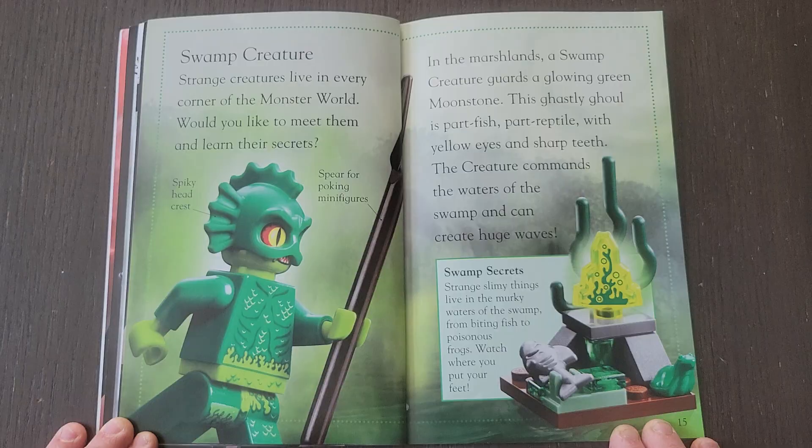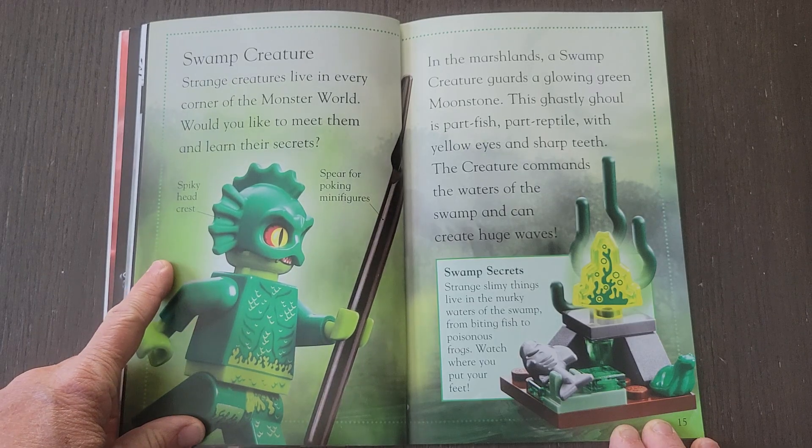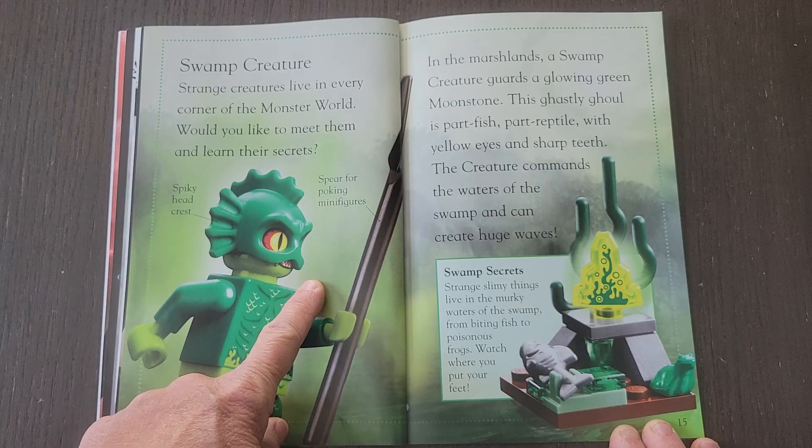Swamp Secrets. Strange slimy things live in the murky waters of the swamp. From biting fish to poisonous frogs, watch where you put your feet.